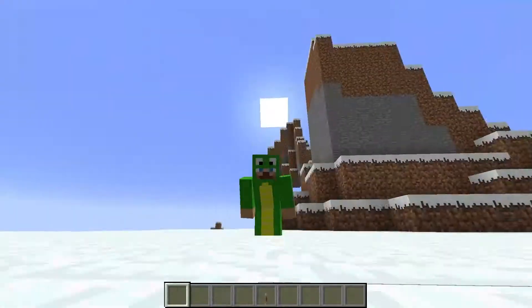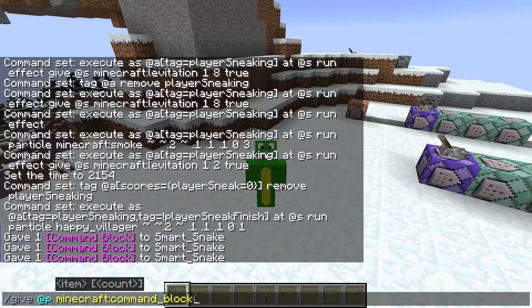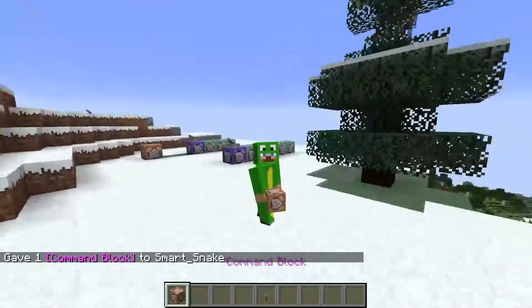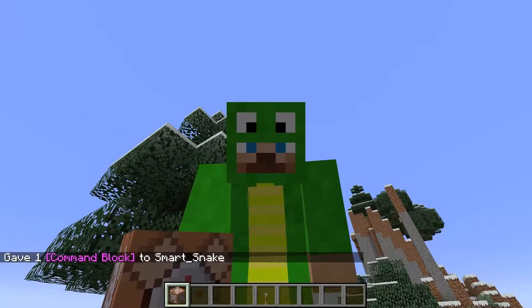Anyways, let's get right into the tutorial. In order to use this command, you have to type into the chat: give at p Minecraft command block. That will give you a command block like this, and I'm gonna have to warn you — you do need a little bit of command knowledge to do this.